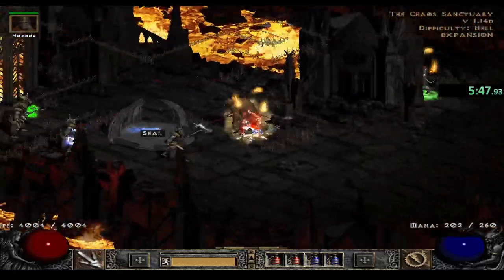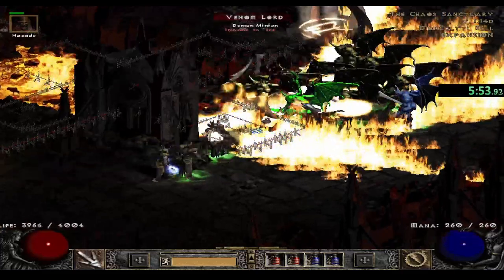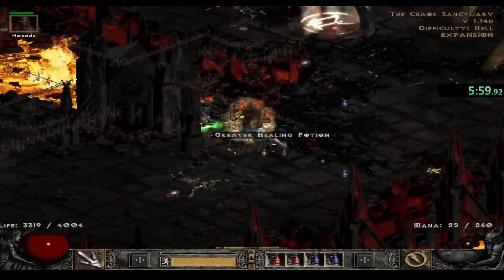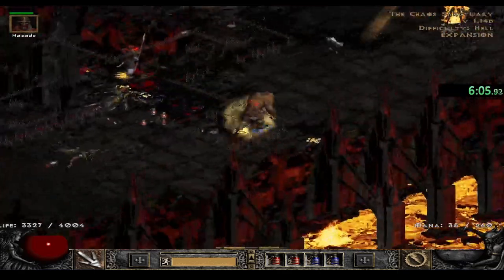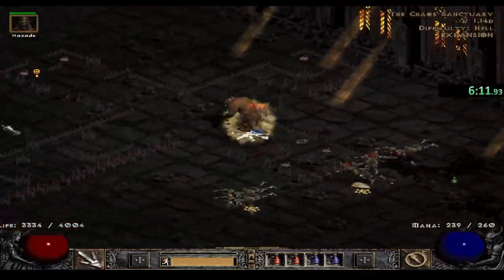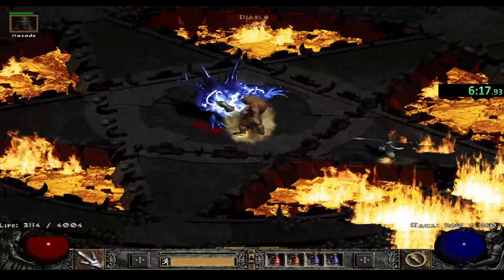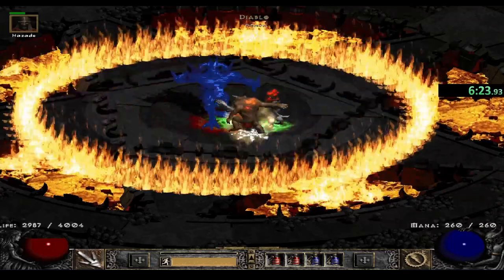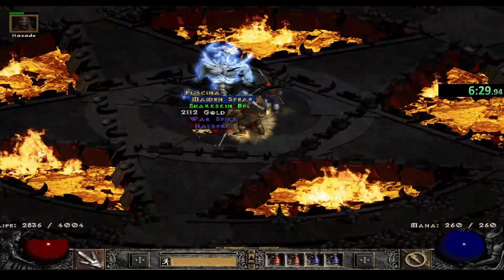Had to resummon the mercenary. Now it will spawn — Nihlathak is going to tank it, let's go help him. I got mana burned a little bit but it was no issue, so that's a nice thing — excellent mana burn doesn't matter when we're just using auto attack. Let's see some boss damage. I do have a lot of crushing blow so it should go down very fast. And done — pretty sweet.